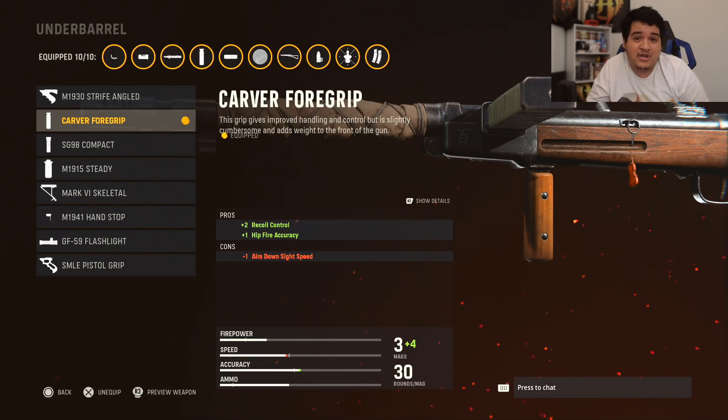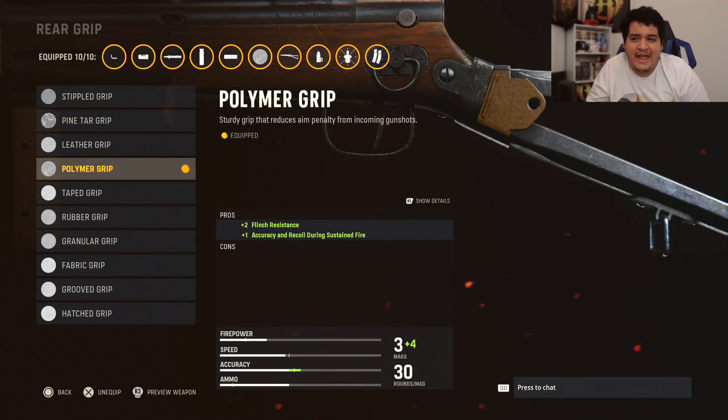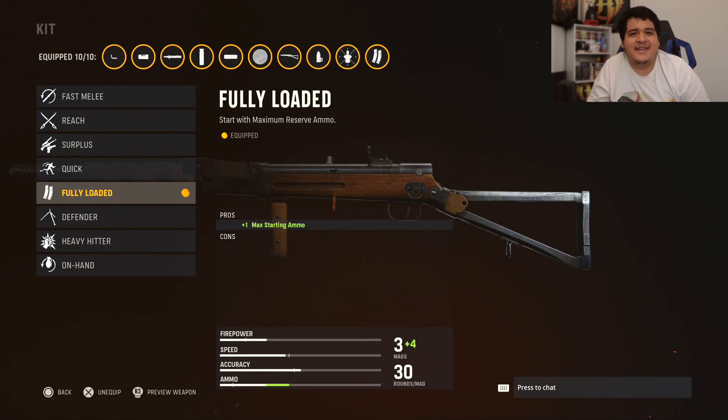For the magazine we're using the .30 Russian Short 30-round mags for extra damage and bolt velocity — this basically makes the gun an assault rifle with long-range capabilities, which will surprise you. The rear grip is the Polymer Grip for flinch resistance, accuracy, and recoil during sustained fire, so we win more gunfights. Our proficiency is Vital for increased critical hit areas, meaning chest shots basically become headshots. Ammo type is Subsonic so we don't appear on the mini map. Kit is Fully Loaded for maximum ammo.